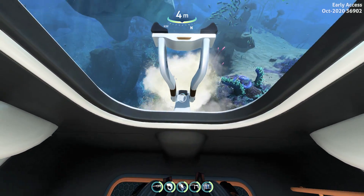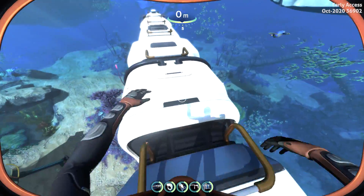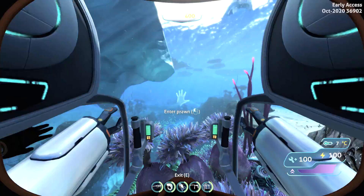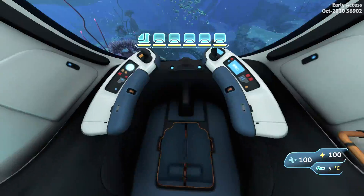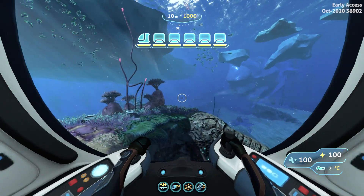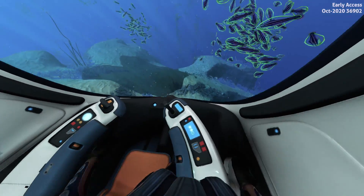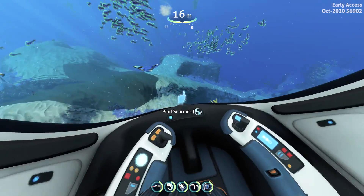We are at the docking module. We can use this to eject the prawn suit — it just drops to the bottom. You can get out through here, and you can also enter the sea truck through the back if you wish. Unlike in other modules, there is no entrance except at the back where the docking module is. The sea truck will be much slower and much less maneuverable with the modules attached to it. As you can see, you can also get hooked on stuff, which you should watch out for. If you need speed, you can detach the cockpit from the rest of the sea truck and run away from threats, leaving behind all the modules.